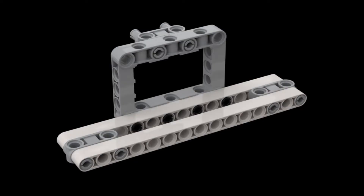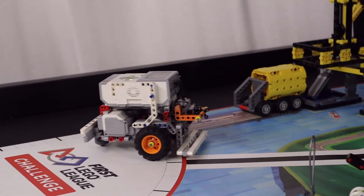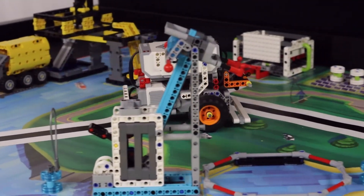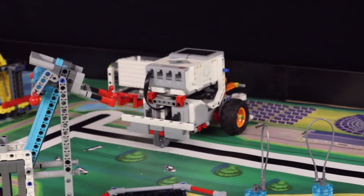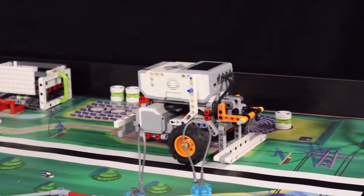For our EV3 solution, we simply use a front bumper to have a flat and even surface on the front of our robot. Our EV3 also launches from the left red launch area. The robot simply drives up to the energy units and pushes them away from their starting circle and against the northern wall. This is really all you need to do to score points for this mission.